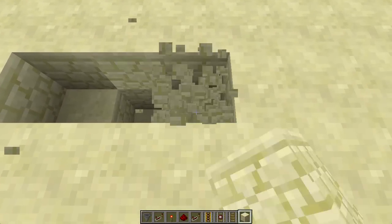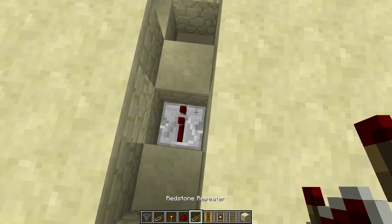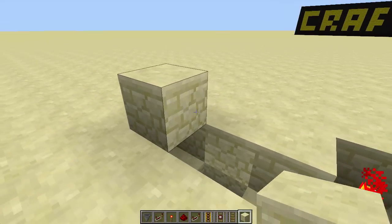You'll want to start by digging an L-shaped hole out like this. Put down a redstone torch in the side, redstone next to it, and a repeater in the other two block dip. Set the repeater onto the third setting, pop some redstone next to it, and cover with blocks as shown.